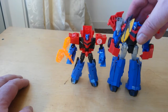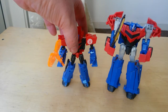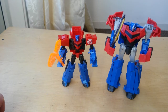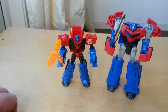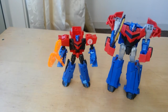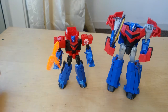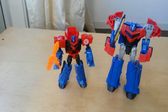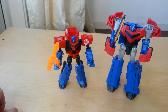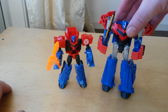Here he is next to Warrior Class Optimus, so you can see — the Warrior Class is not as big, but he does have similar articulation in the arm, ball joints. He's not like the Legion Class — a little less articulated. Obviously the Warrior Class is better, that goes without saying. But the small one's decent — it's like a halfway step between that and the Legion Class one. It's really cool, a really cool little figure.